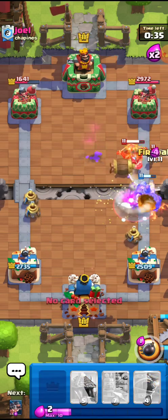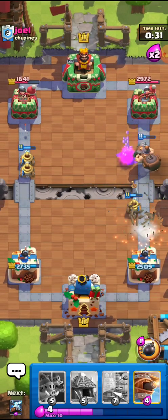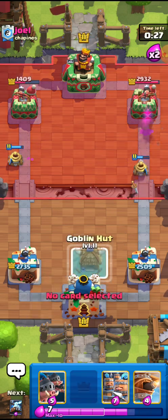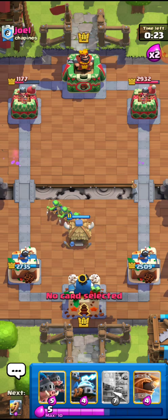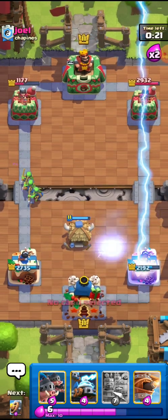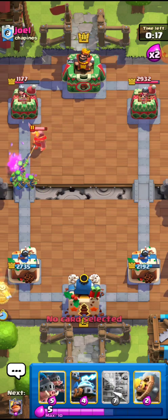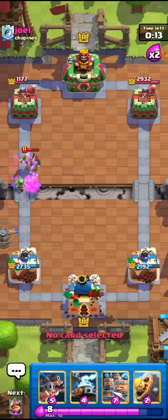I'm going for the Barb Barrel and also the fireball because the fireball really does a lot of damage. He still doesn't care about the Zappies, but if he doesn't care about it it's still a lot of damage. I'll go for the Goblin Hut right here — he may go for another X-Bow but it's still fine. Yeah, he's liking this, so I can just go for the Flying Machine right here in the back since he doesn't really have any air cards.